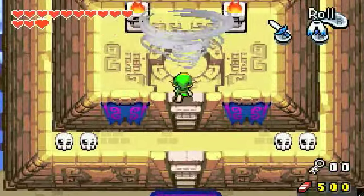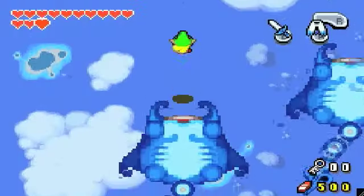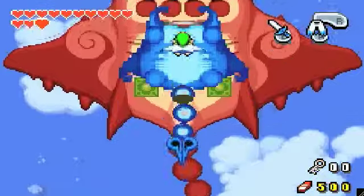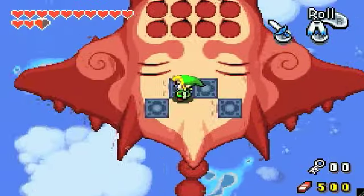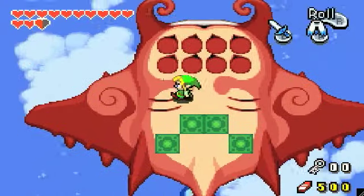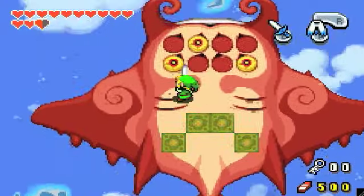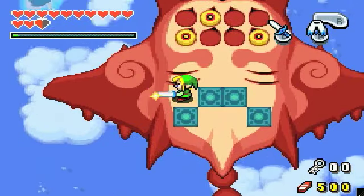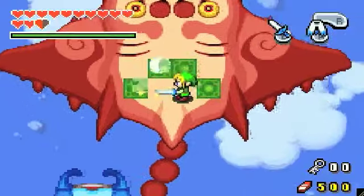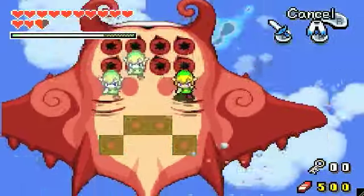You're going to want to get the Roc's Cape out just for this boss. For this boss there are actually two bosses — these two stingrays, the blue one and the bigger red one. For the red one, his eyes are going to pop out in an order. We are going to want to use our three-sword technique to match the pattern and then hit his eyes at the same time, then just wail on the remaining eyes.